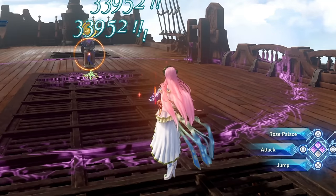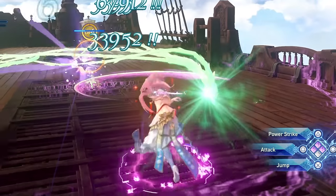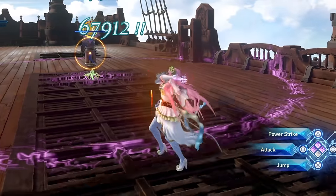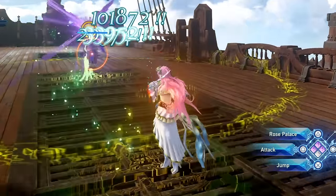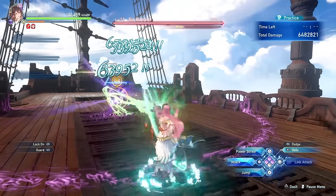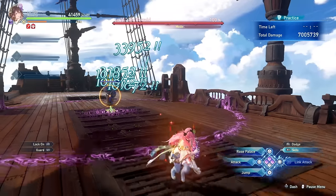While performing basic attacks, you can spot a color indicator beneath Rosetta's model showing which buff you'll get if you perform a combo finisher. For example, after one attack you'll see a yellow circle below Rosetta, and performing the combo finisher will give the defense buff. So keep a close eye on Rosetta at all times to know which buff you're going to get.